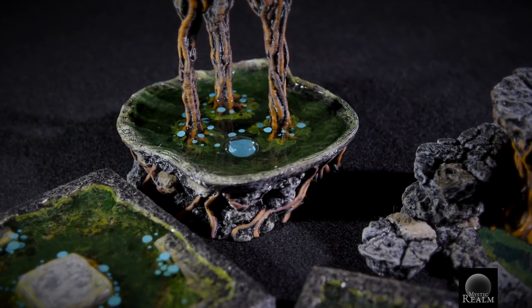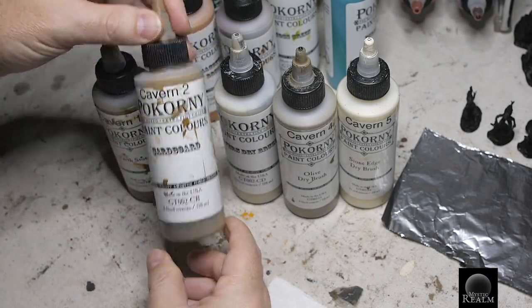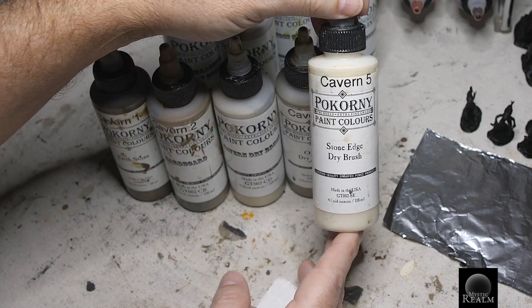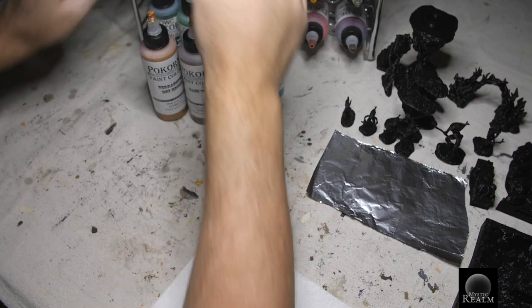Let's look at the paints we're going to be using. You're going to need earth stone, cardboard, cavern dry brush, olive dry brush, stone edge dry brush, and stucco. These colors are for the caves and stone type terrain areas.